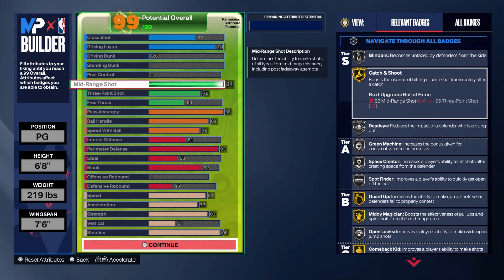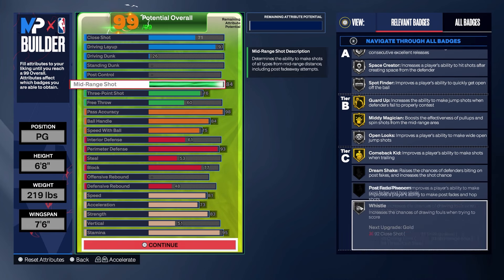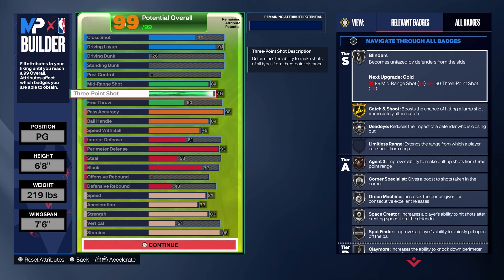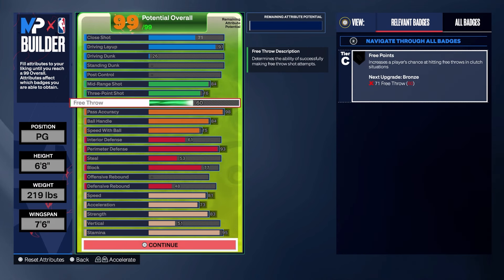Of course we can shoot — we ended up with an 84 mid-range, getting silver blinders, gold catch and shoot, silver deadeye, green machine, space creator, spot finder, gold guard up, midi magician, silver open looks, gold comeback kit, and silver whistle. There was no point going to 85 mid-range as it didn't give important extra badges. I had to go down to a 76 three-ball, which is the threshold for bronze agent threes, and I knew I could green with a 73 three-ball from my seven foot three build.